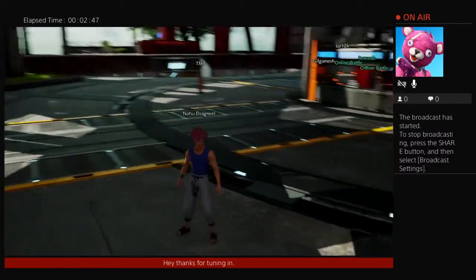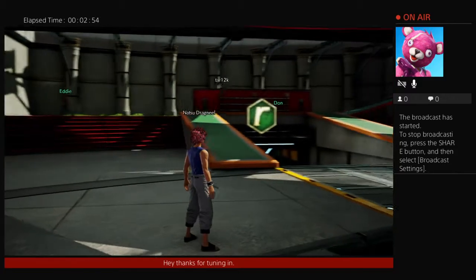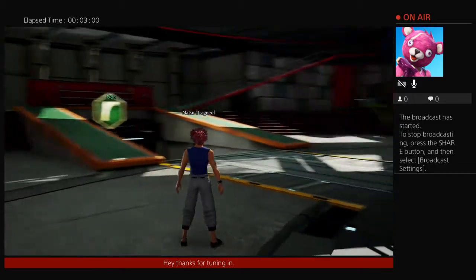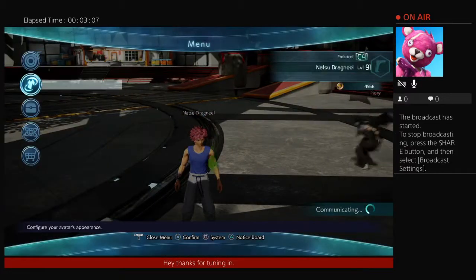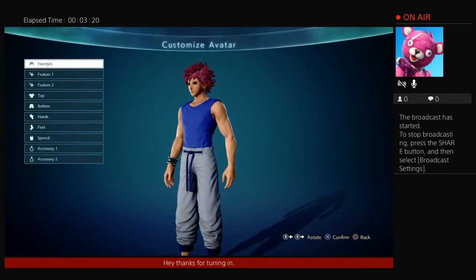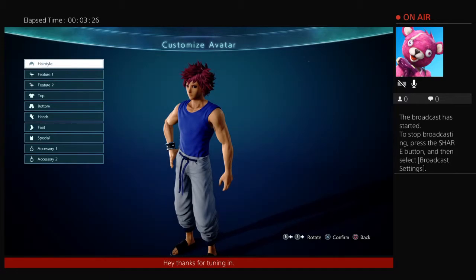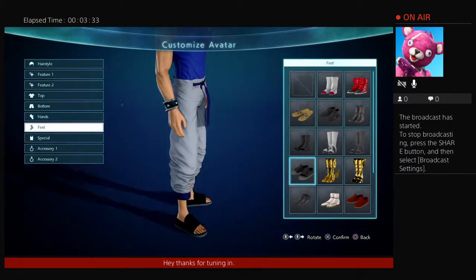I wish they had characters like Inuyasha — Natsu and Gray are Fairy Tail characters, you know. But the game just started, it's only been out a few weeks, so we'll see what happens — there's potential for more additions in the future. Since certain characters aren't in the game, I've taken it upon myself to create custom characters of anime people I wish were in the game, people who deserve some notoriety.